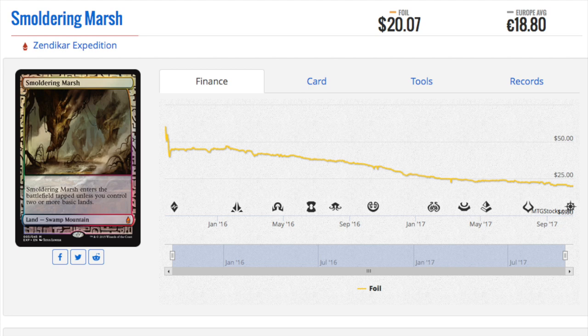Tarmogoyf is only so powerful — or it used to be powerful. Now it's outclassed by Death's Shadow. Tarmogoyf became so powerful because Planeswalkers got printed, and card discarding got better, and so many different things. People ask why Tarmogoyf was bulk in Future Sight — it was because it was not good. Why was Lion's Eye Diamond considered one of the worst cards in existence in Mirage?